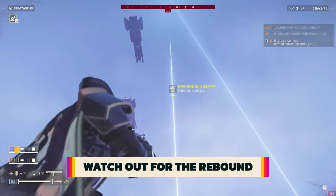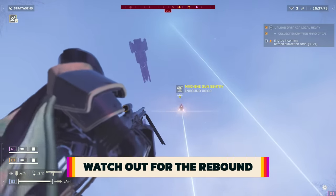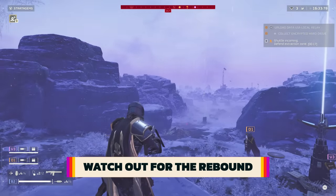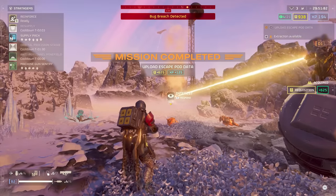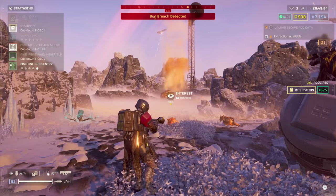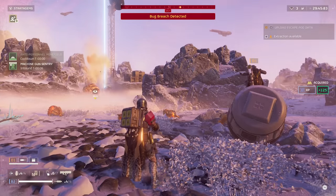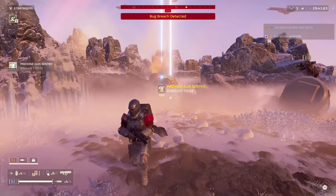Stratagems are physical marker grenades that get thrown out to request things from the ship in orbit. You can actually look up and see the ship drop items or fire from orbit — it's a really cool detail. This also means the stratagem calling grenades rebound off enemies and redirect strikes back at you, or with larger enemies you should get them stuck on the enemy, meaning orbital strikes will adjust and land directly on them as they move around.